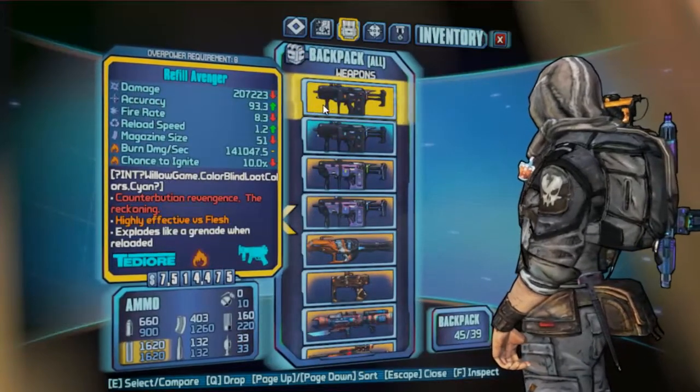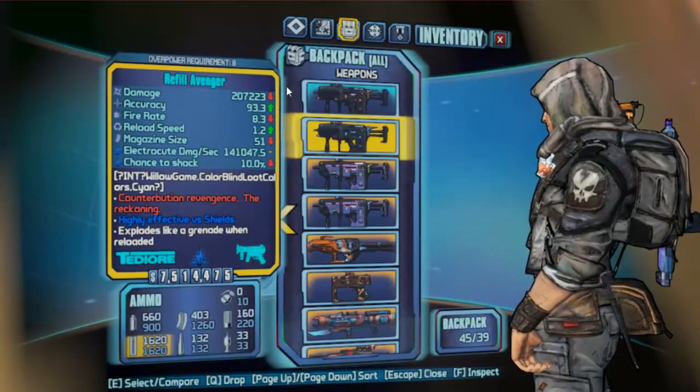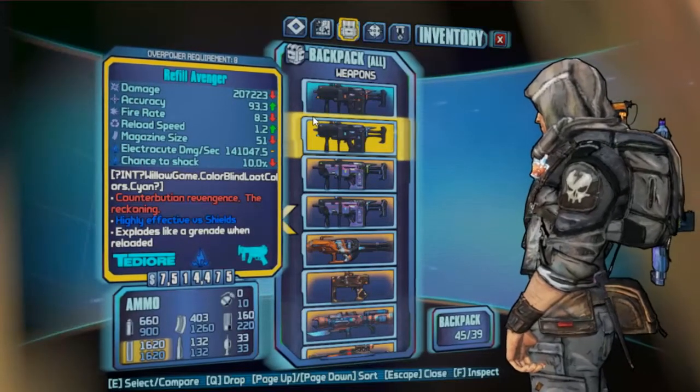Onto the elements. The Avenger is just insane when paired with the B-Shield — Hyperion. I've got a fire one for Hyperion and a shock one for the Pea Shield.